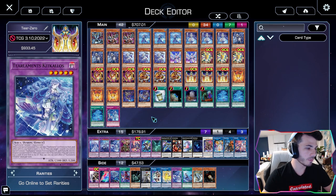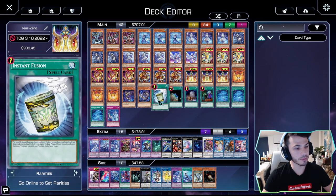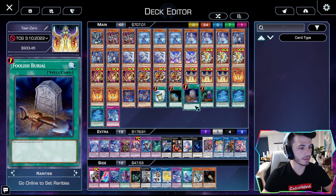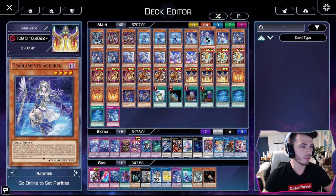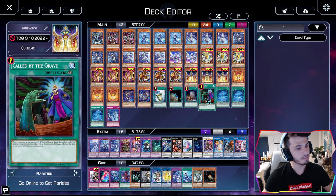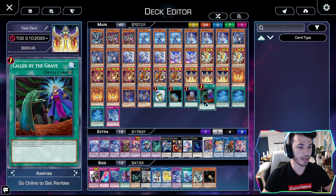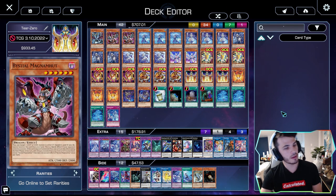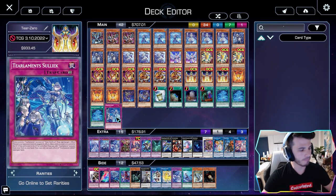We've got Mud Dragon, mainly because of Dweller — I want to make Dweller and this helps me do that. Terraforming for the field spells. Foolish Burial — you can either set up protection by sending one of the shuffle cards, mill 5, or fuse. Called By might get cut — might get cut for 3 Magna Mutt, or I might add 3 Magna Mutt and keep the Called By. I don't know yet. I've also got 1 Slyak — I'm not playing 2 at the moment.